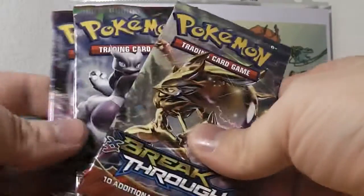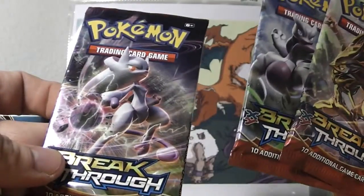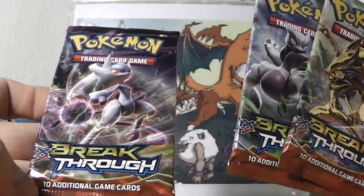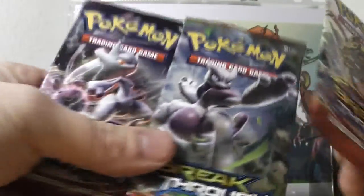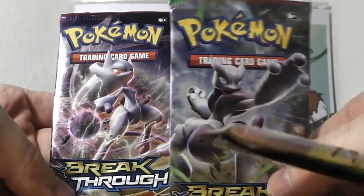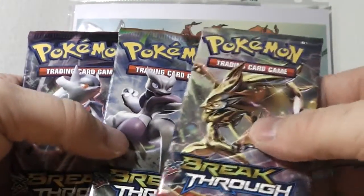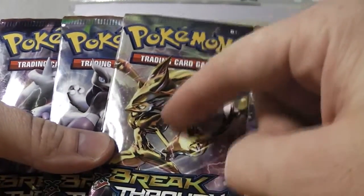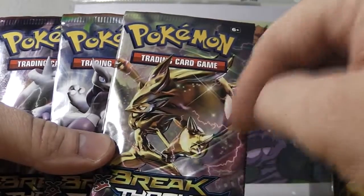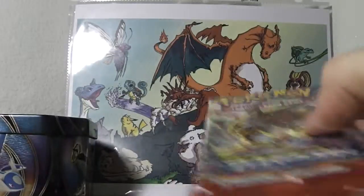So we have three Breakthrough booster packs. Now I've got Mega Mewtwo — I believe this is X and Y, but I don't know specifically which one's X and which one's Y. Don't hate me. And Zoroark. We got the Pokemon Break version of this in a previous pack. That's pretty cool. Let's go ahead and start with that one. Enough ogling at the covers.